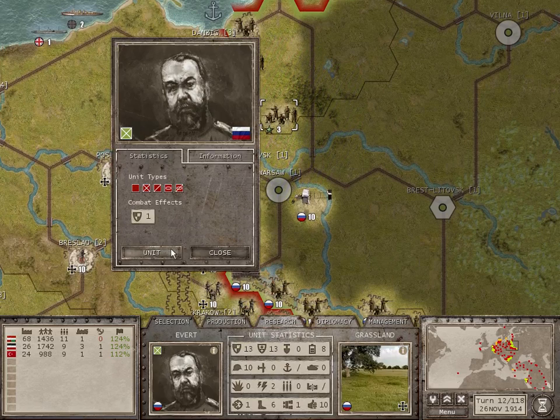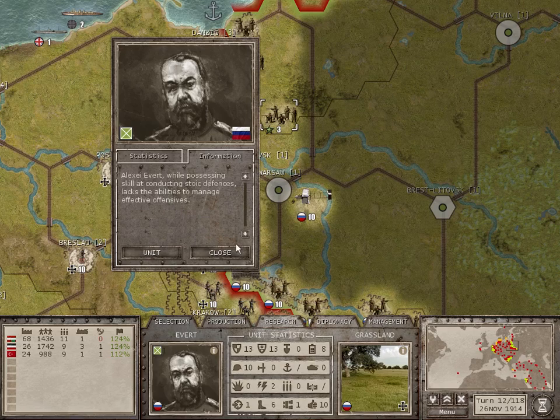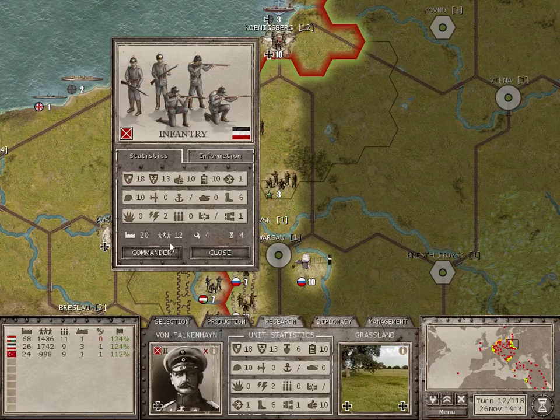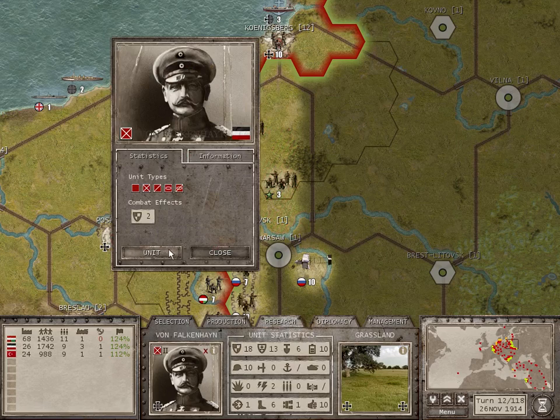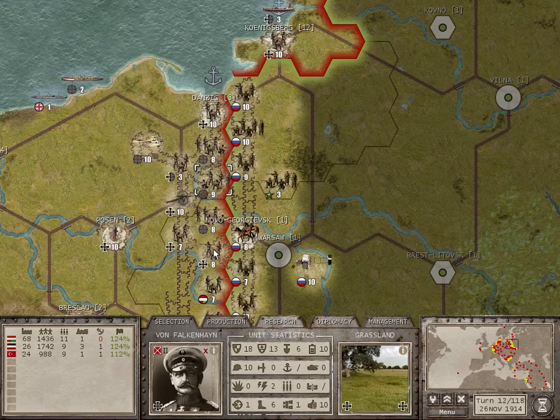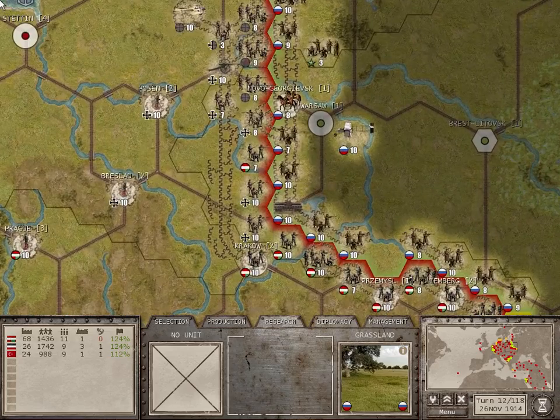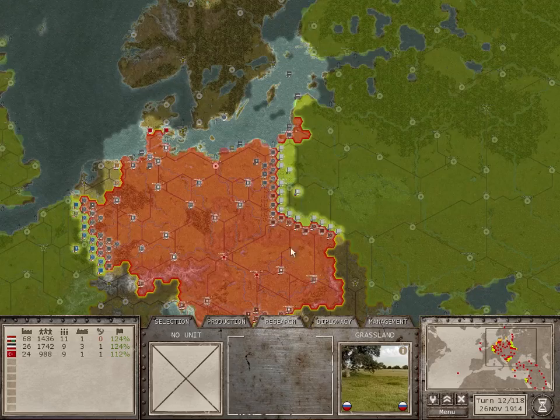I wonder what Everett does. Two defensive generals. What does my agent do? Von Falkenheim — at least he's better at defense. This looks to be a long, bloody, drawn-out war on the eastern front. But hey, at least it's not cold.